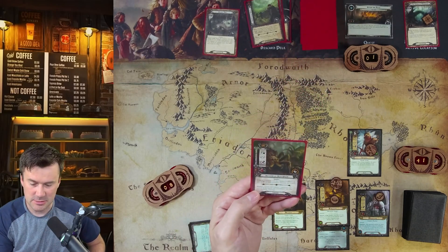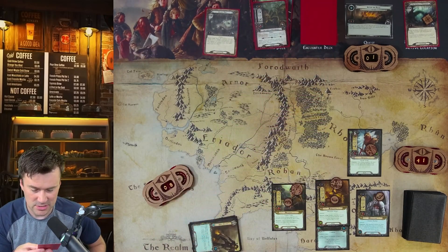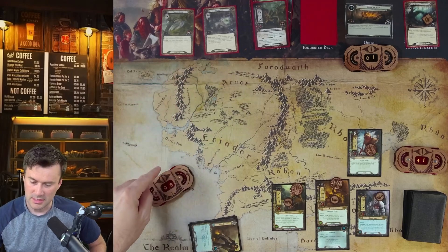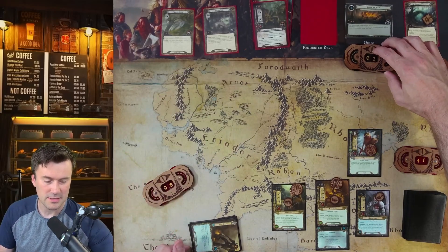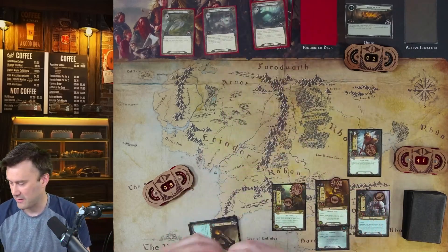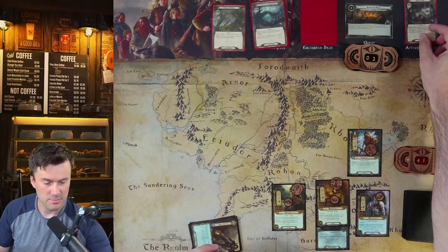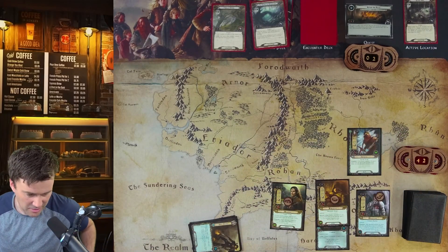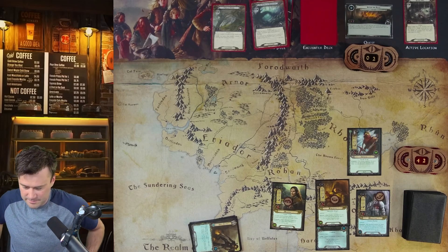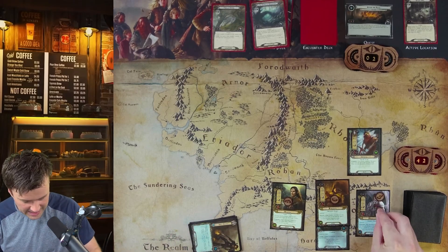For questing we have eight total. Fúrial's ability lets us look at the top card — it's a Spider, so we discard it. Eight against four, plus X where X is the number of locations in the staging area. Each player must discard one random card from hand to travel there. That's four plus two — six total — so we get two over, putting one on the active location and one on the main quest. We travel and discard one card from hand.